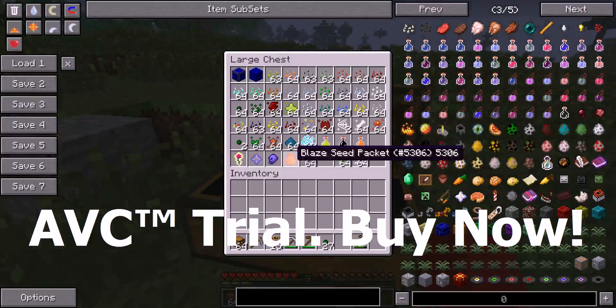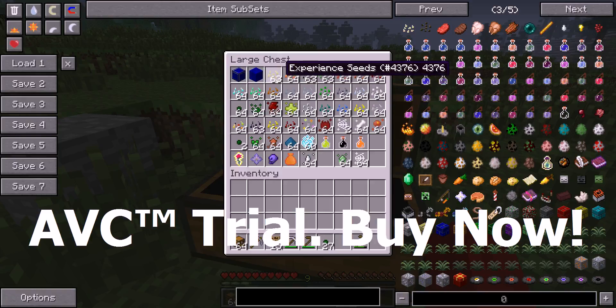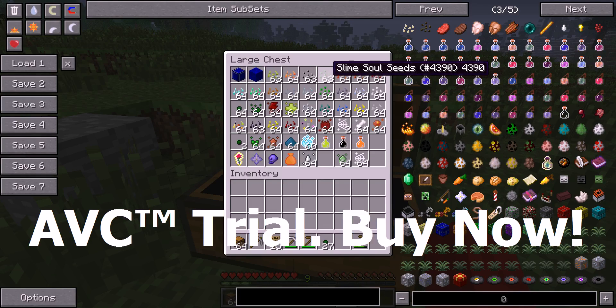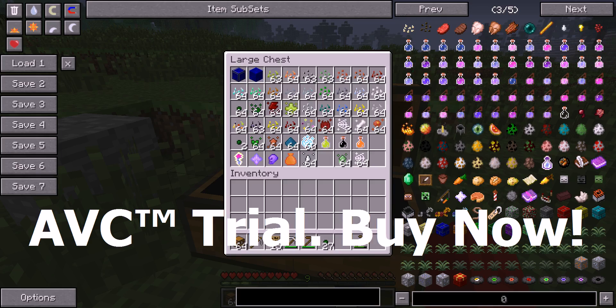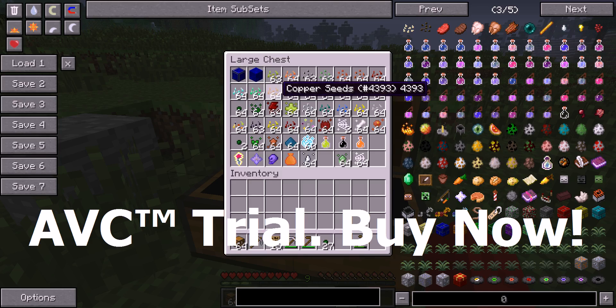I need to show you this chest first. So look here - there are different types of seeds. All these seeds will give you different things. So this experience seeds - I'll show you the recipe later. Blaze seeds. You can pause the video at any time to see if it's too fast. For this mod I suggest you download my notes. Diamond. Emerald. Copper. Tin. And silver. All these have no recipes because they don't do anything.